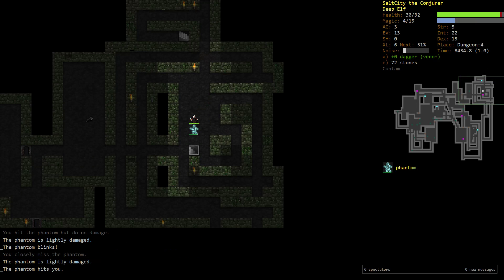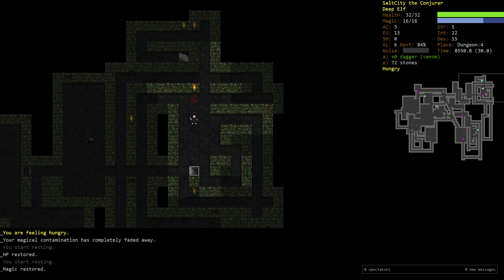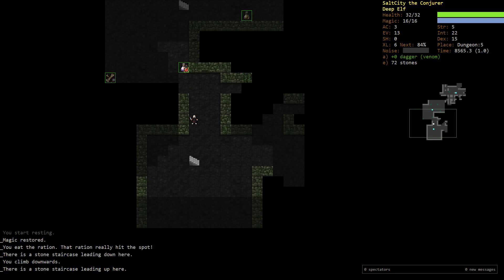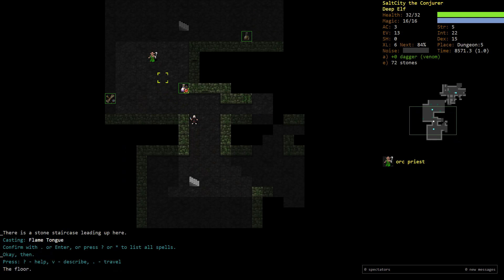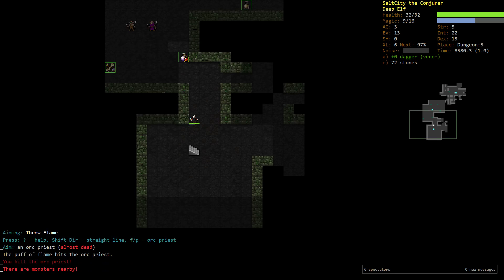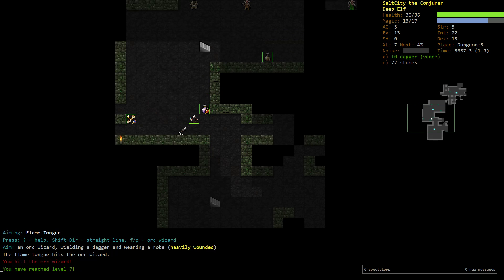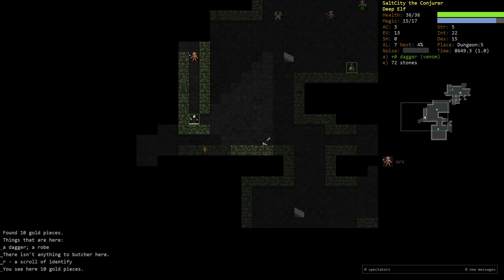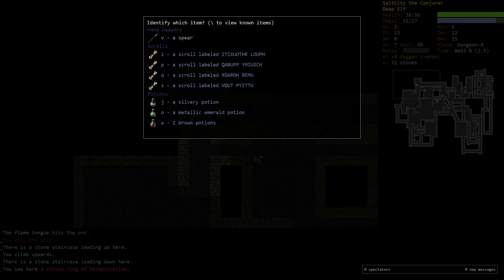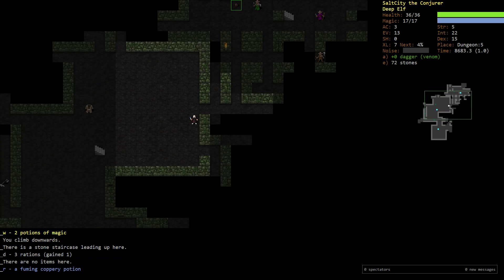I'll try sticky flame on this guy - actually I missed, and no I cannot sticky flame him. So that enemy can't be sticky flamed; I'll just use flame tongue instead. Flame tongue is a very mana efficient and fairly strong tool for one mana. I could have engaged the orc priest right there but instead I'm going all the way back here - this lets me engage from a much further range, a bit safer, with more corners to turn, and I'm also closer to the upstairs.